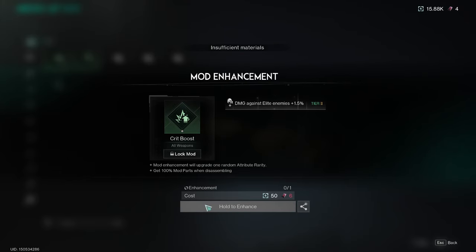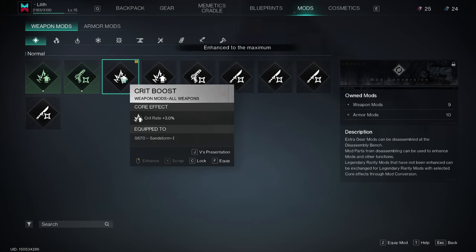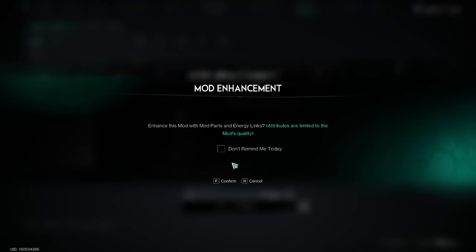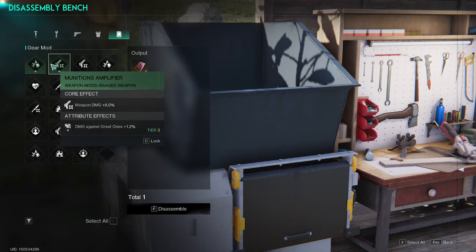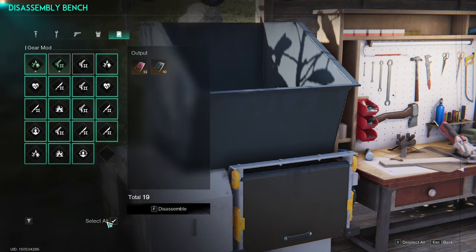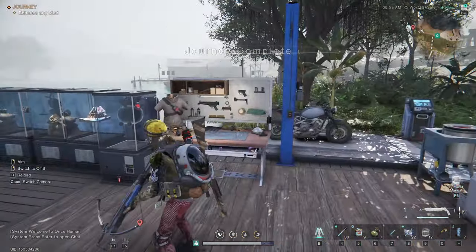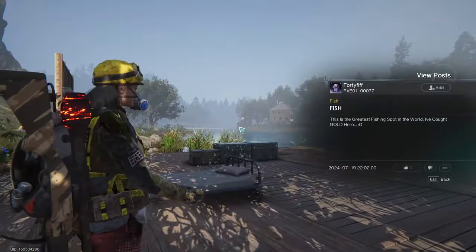To enchant mods, go to the mod section where you'll see all the mods, including those already installed on weapons. To upgrade them, you'll need to first remove them from the weapon. We'll be upgrading the green mod, which will be useful in the future. To increase the mod's level you'll need to pay with resources — for example, the green mod requires 50 energy and six weapon mod parts. These parts can be obtained through the disassembly bench, where you can break down less useful mods to collect the parts you need, then enhance the mods that are important to you.